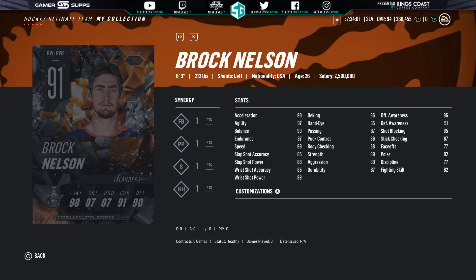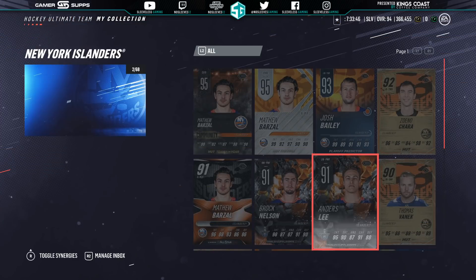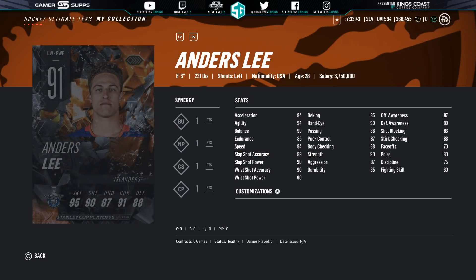On to the Islanders — we've got Brock Nelson. Another big card. Does shoot left with Speedster, FB, PP. Not one that I'm terribly excited about, but these are some more obscure cards. We also got Anders Lee. I'm glad that he got one as well. Let's see if the Islanders can impress in the first round.